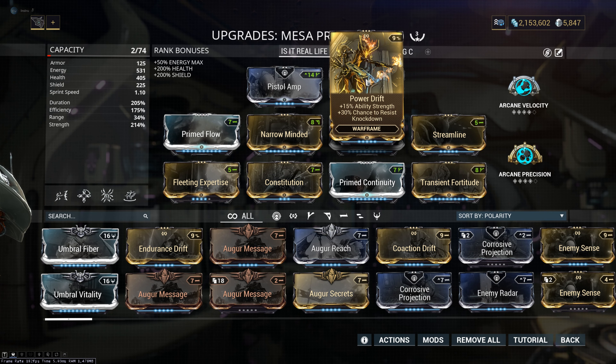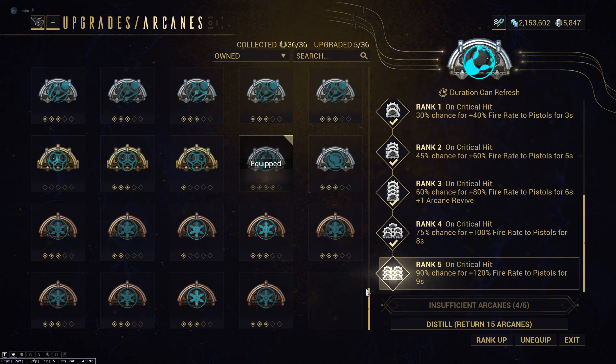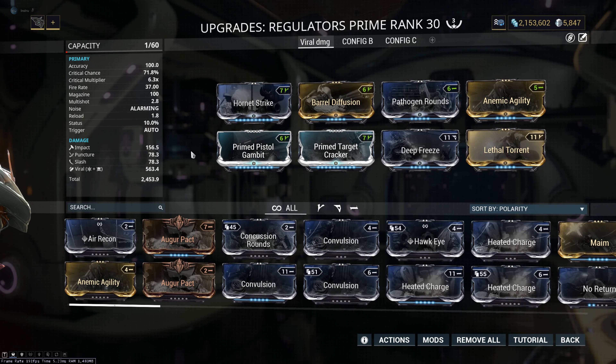For the Exilus mod, I use Power Drift for that 15% ability strength. For the aura, before the recent patch I would have told you to use Corrosive Projection. But now, Corrosive Projection is not as good as it was before, because enemy armor no longer scales as much as before. This is why I now use Pistol Amp — I think it's a good aura for Mesa right now. For the Arcanes, I use Arcane Velocity, which gives you a 90% chance for 120% fire rate to pistols for 9 seconds on critical hit at rank 5 — and that applies to your Peacemaker ability. I also use Arcane Precision, which gives you a 100% chance for 300% damage to pistols for 18 seconds on headshots. Amazing Arcane too. Now we're going to look at the Regulators build, which is the weapon for your Peacemaker — yes, you can mod it like all exalted weapons.